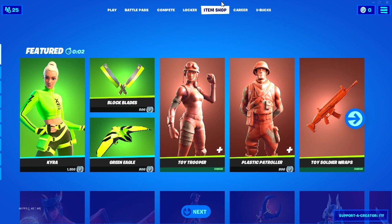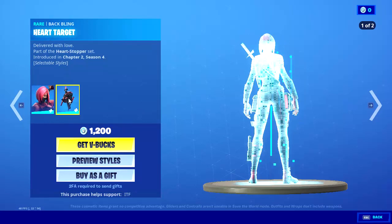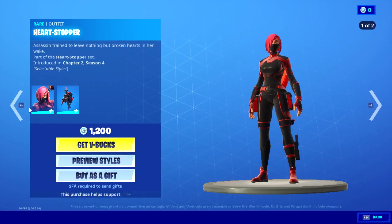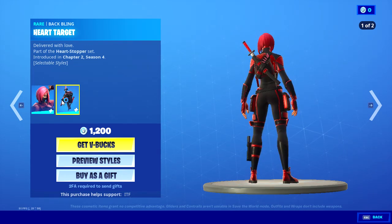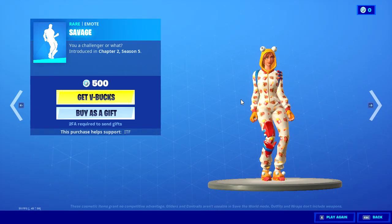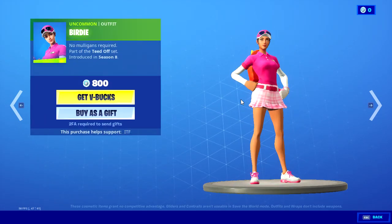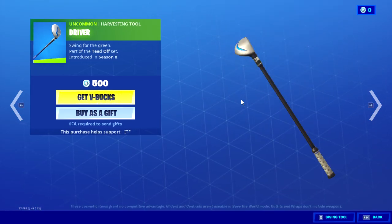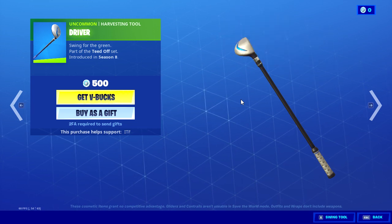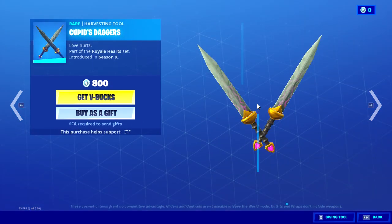Heart Stopper with the back bling Heart Target, both with two edit styles — nice, savage, cool. Birdie Driver. Stoneheart with the back bling Wings of Love, and Cupid's Daggers.